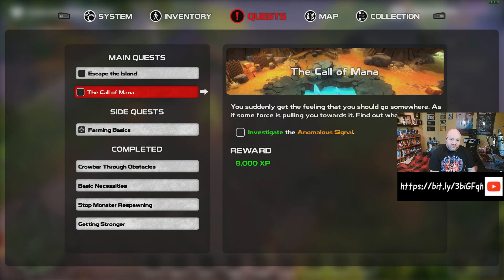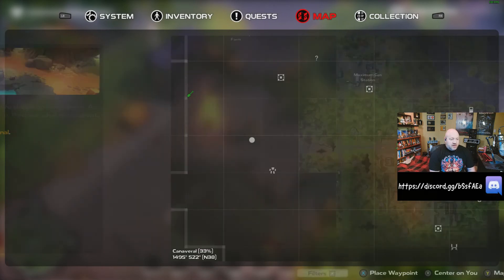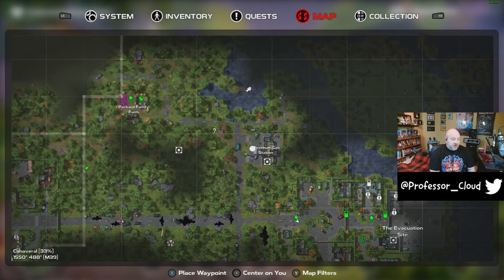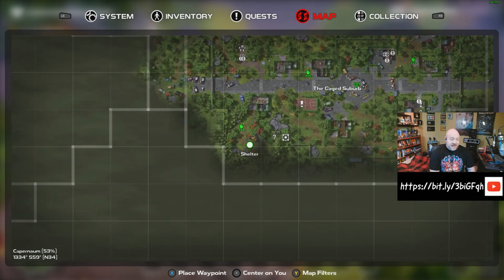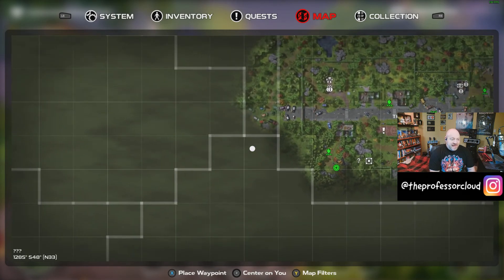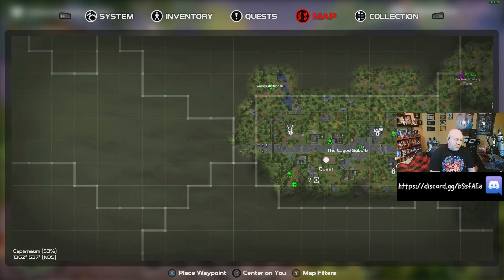There is a new DLC that I own called Underworld. Once you do leave the island, that will become available to you — I obviously have not gotten there yet. As for the map, this is just centered on where I'm currently located and what I've explored. This is actually the area where you start the game, called the Caged Suburb. You come out down here in your shelter and then eventually make your way into this walled-off area — first goal, get out of this walled-off area. The map for the entire island is much larger, so it is not a small map by any stretch of the imagination. I am really, really loving the game, which is why I wanted to do the recommendation video.